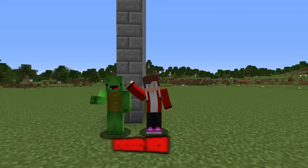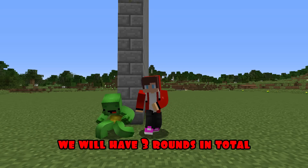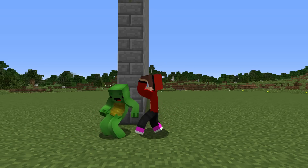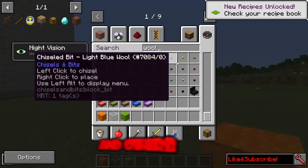Hello everyone, dear friends. Today Mikey and I are going to build SpongeBob's house. We will have three rounds in total, and which of us won, you decide in the comments. Round one. For the first round, I will need orange and green wool blocks and other blocks. I start with the frame of the building.